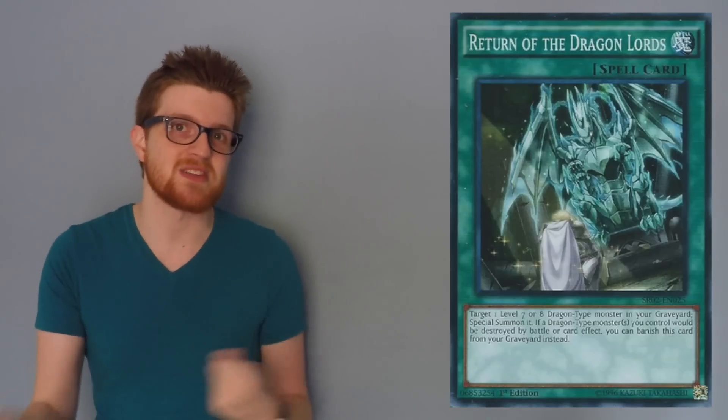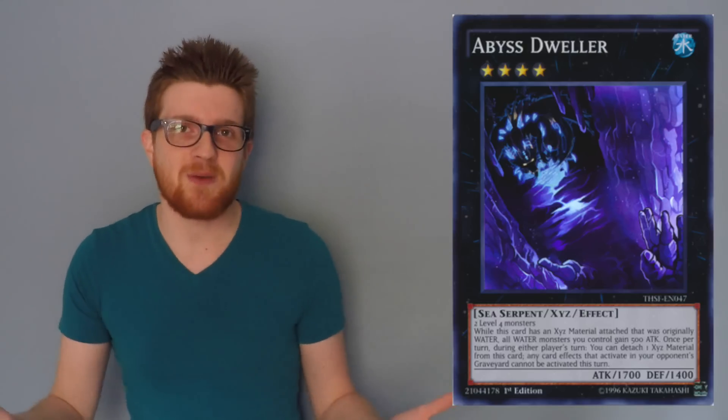Abyss Dweller, as always, is also a really good card too, because it'll basically prevent all the same cards from triggering. It's a little bit different because Return of the Dragon Lords can still target things in the Grave and summon them, so Dweller won't stop that. But it's just another really cool way — pretty much if you're running a Rank 4 deck, you're already going to have it built in, so you don't have to go really out of your way to play anything else.